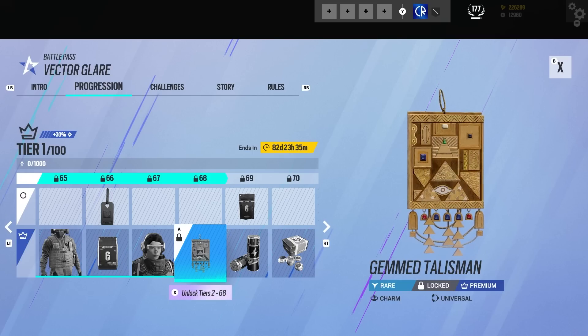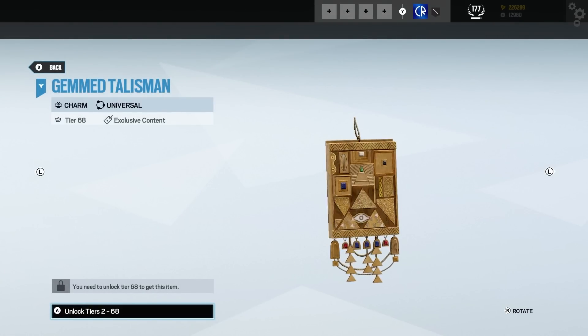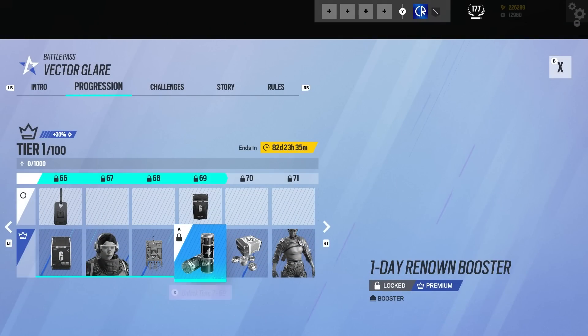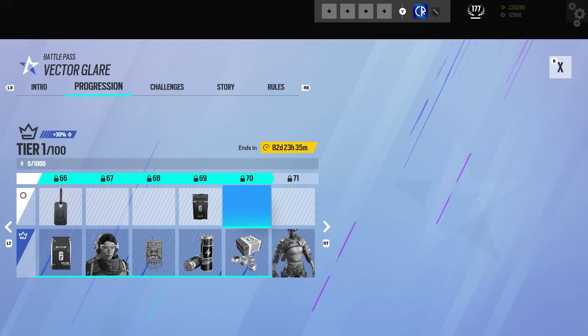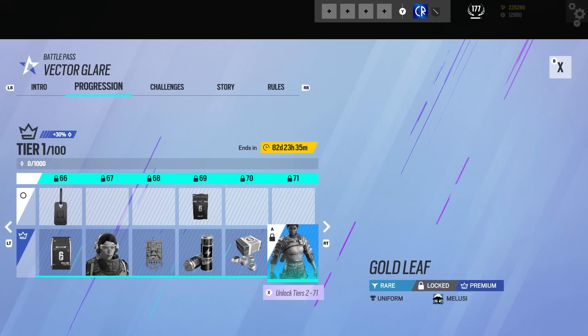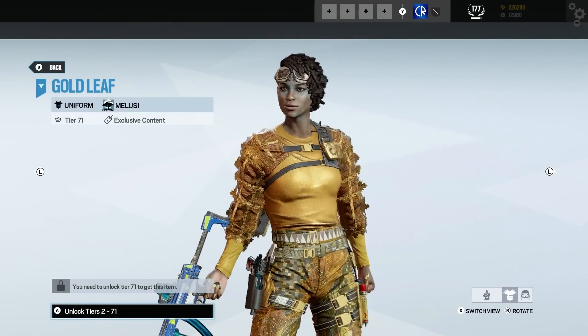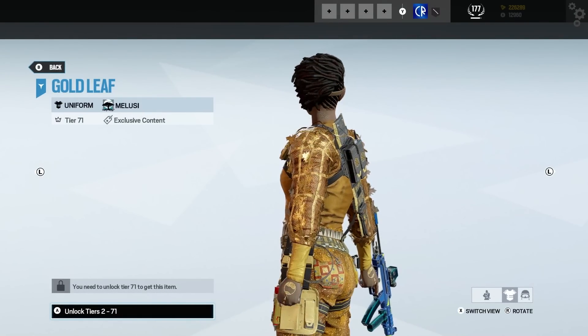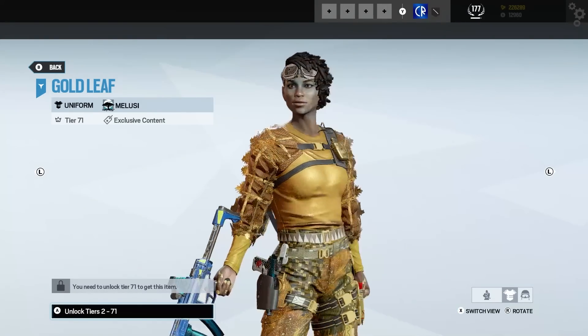Then we've got a Melussy charm — quite nice, again feels a bit out of place in this battle pass. But we've noticed with the previous battle passes that they don't all just fit to a theme — they do have weird stuff jammed in them.